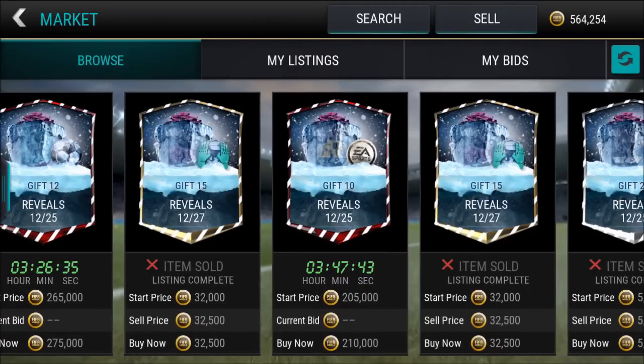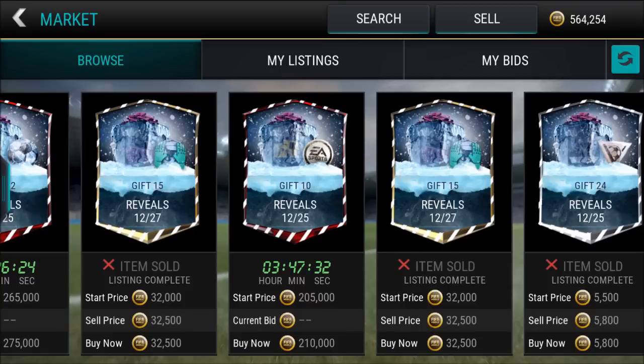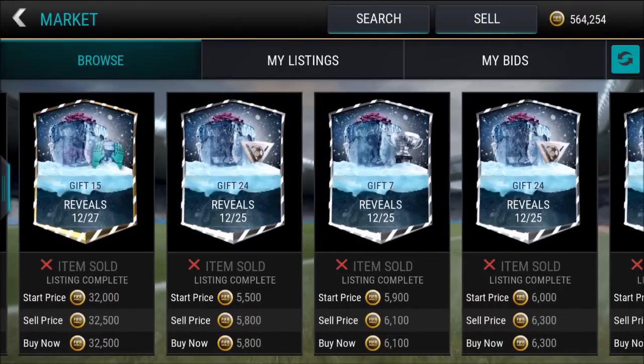Gift number 15 is the goalkeeper one. It says 'items sold' on it. In my opinion it's probably going to contain a gold or better goalkeeper. Inside the present you can see a little hint of elite, which leads me to believe it might contain a random elite goalkeeper, but we'll see about that.